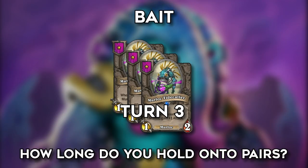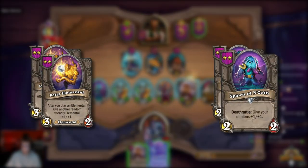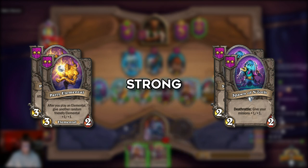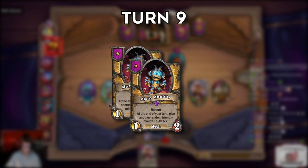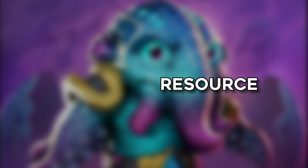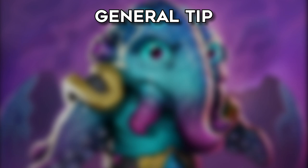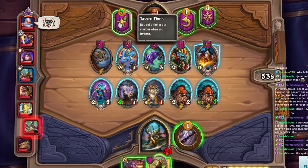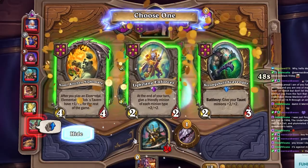How long do you hold onto pairs? This again depends on how strong the pair is. If it's double Party Elemental or double Spawn you can hold them around for a bit if you know you're strong. But if they're two Micro Mummies and it's turn 9 already and you might die in two turns, then obviously it's time to let them go. Your health is mainly your resource here, so it's up to you to figure out if you have to spend some of it and if it will be worth it. A final tip regarding pairs: if possible, you want to freeze triples in your shop and level up — going for a tier 4, tier 5, or even tier 6 unit depending on what tribes are in the lobby and what direction you're looking for.